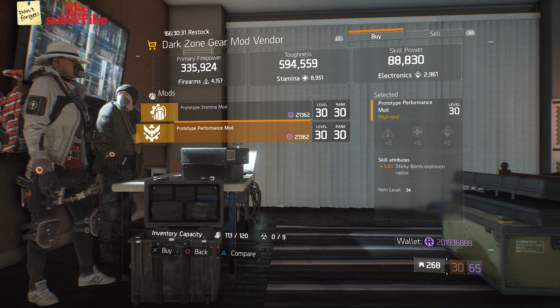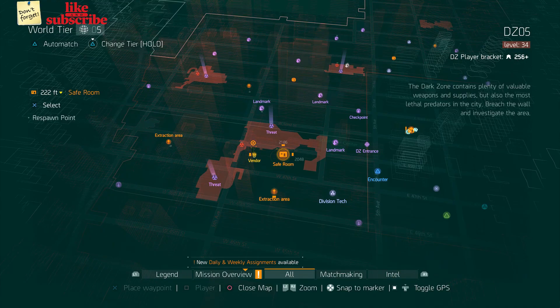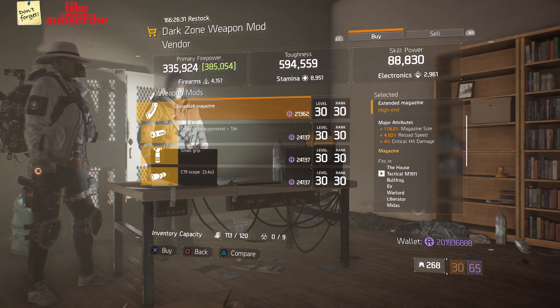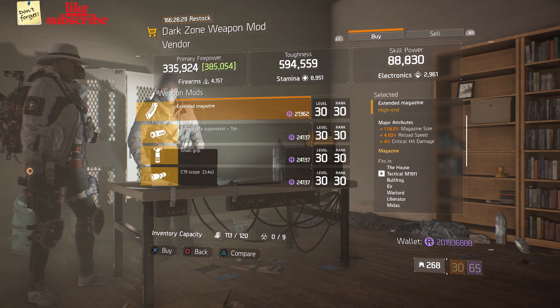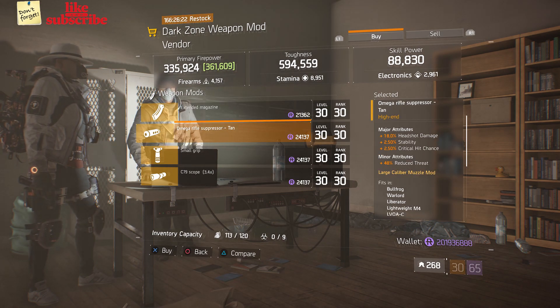Head over to DZ4 Safe Room — the Dark Zone gear mod vendor has a Prototype Performance Mod with 5% Sticky Bomb Explosion Radius. Head over to DZ5 Safe Room — the Dark Zone weapon mod vendor has an Extended Magazine with 118% Magazine Size, 4.50 Reload Speed, and 4% Critical Hit Damage.